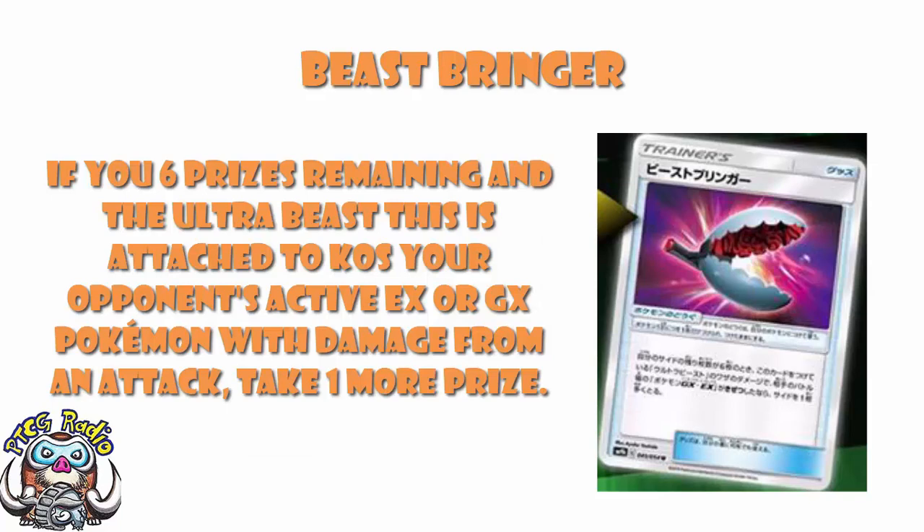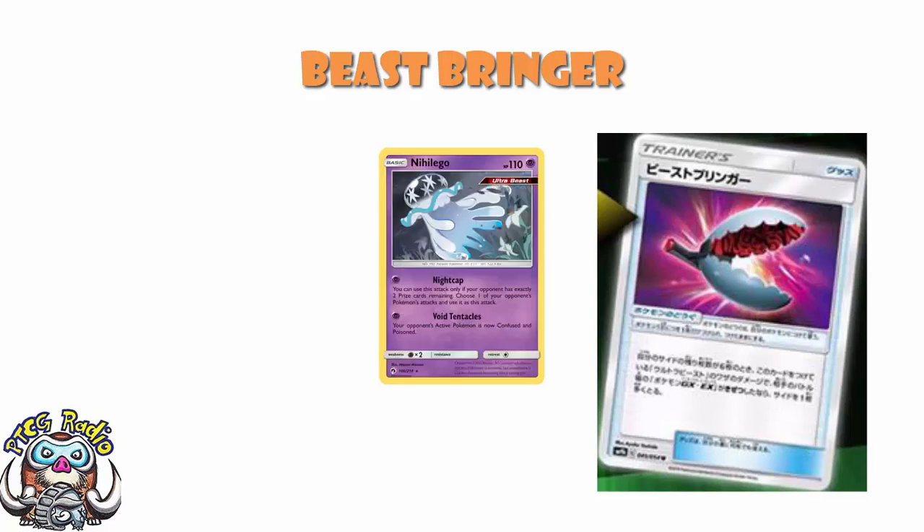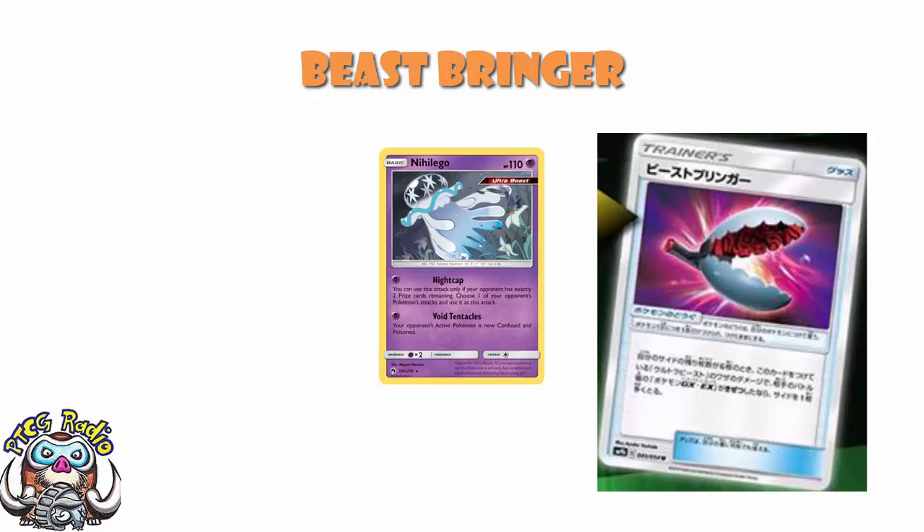The other thing is we've got a whole bunch of non-GX Ultra Beasts which are really good later in the game. Zeraora does 100 damage as a Lightning Pokémon with automatic paralysis if you've got three prizes remaining - at which point it's too late to use Beast Bringer. We've got Nihilego, which could actually work here, although it's very nerve-wracking. For one Psychic energy, if your opponent has exactly two prizes remaining, you choose one of your opponent's Pokémon's attacks and use it - it's literally Zoroark GX's GX attack, you just get to copy any attack from your opponent's side of the field.